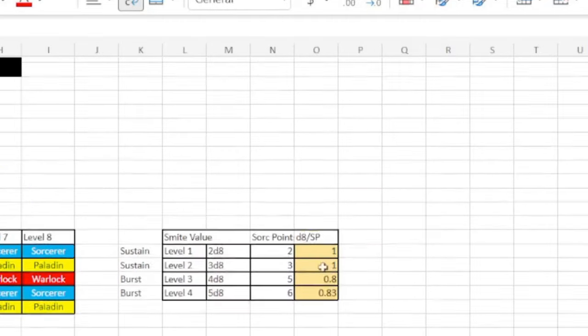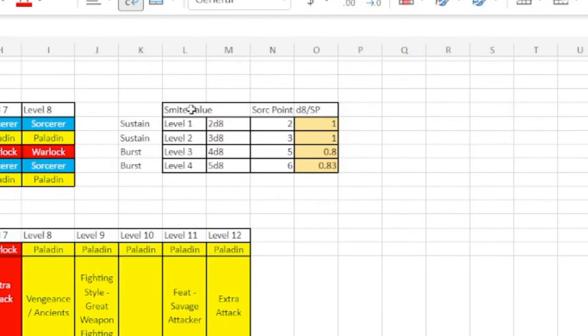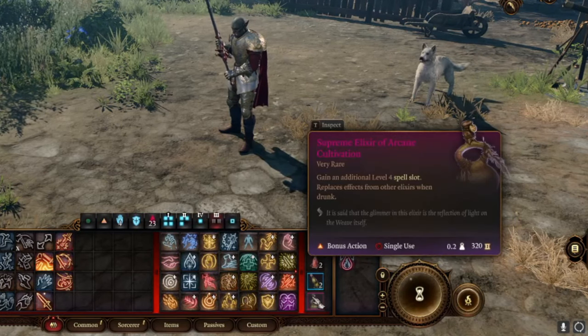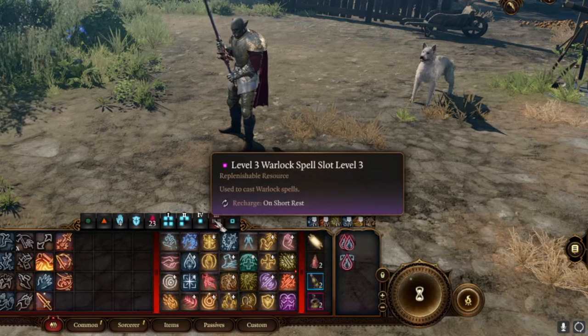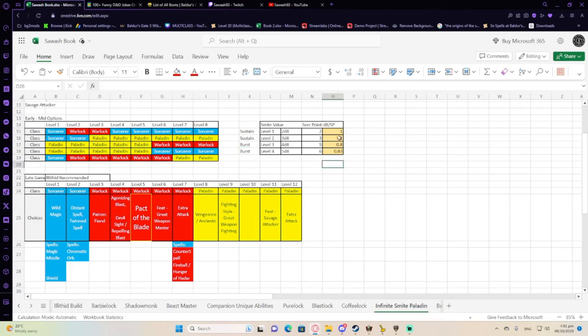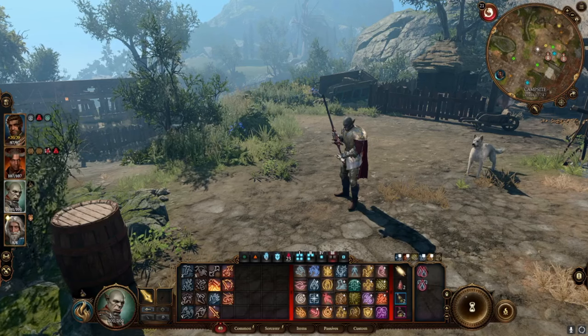I've made a Sorcery Points over damage table, and the most value you can get is from level 1 or 2 spell slots, so you don't even have to use an Elixir of Arcane Cultivation. However, if you want more burst, you should be using 4th level spell slots — drink one Supreme Elixir of Arcane Cultivation. That's going to give you the most value for burst: it's 0.83, whereas level 3 is 0.8. If you want to have a very long day, go for level 2 or level 1.